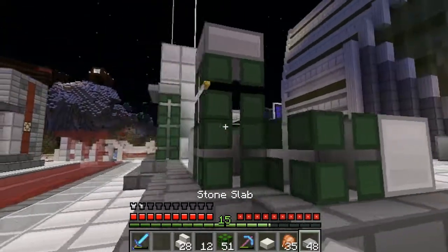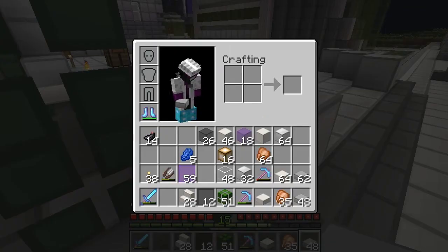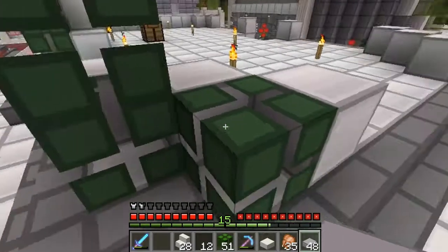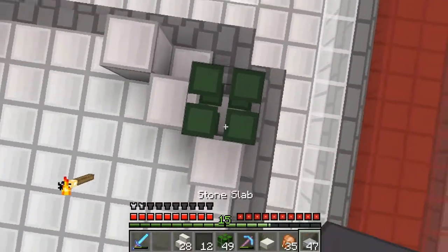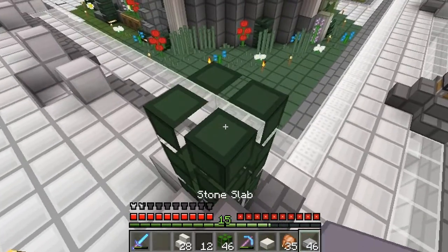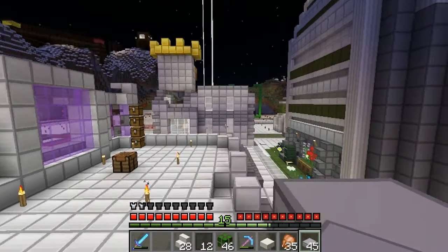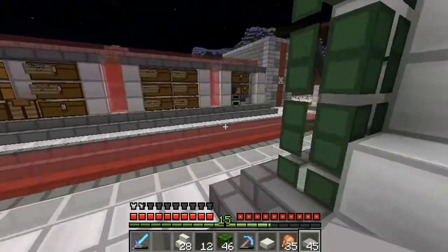I believe it's one on this side, and then over here we have two. Like I said, it's just to give it more of a look. But on the corner on that side, where people kind of don't see it as much, I'm going to use quartz in the corners, like I did at the front there. So to continue, the next part here is going to be another window.